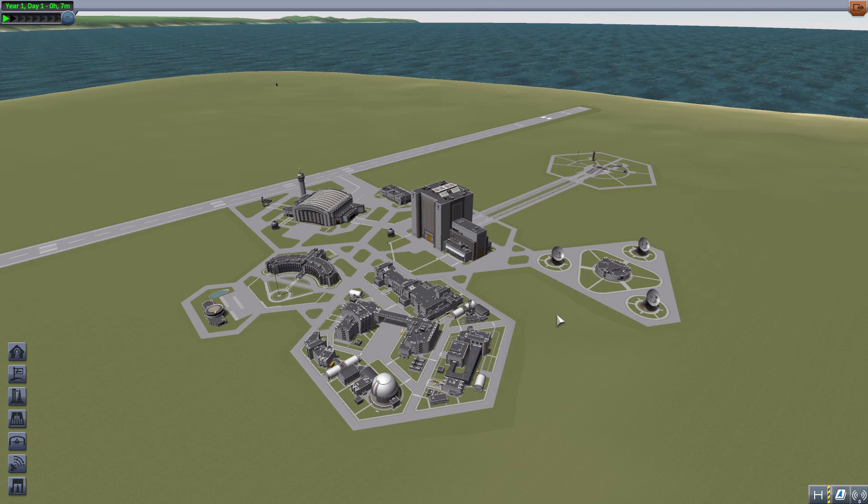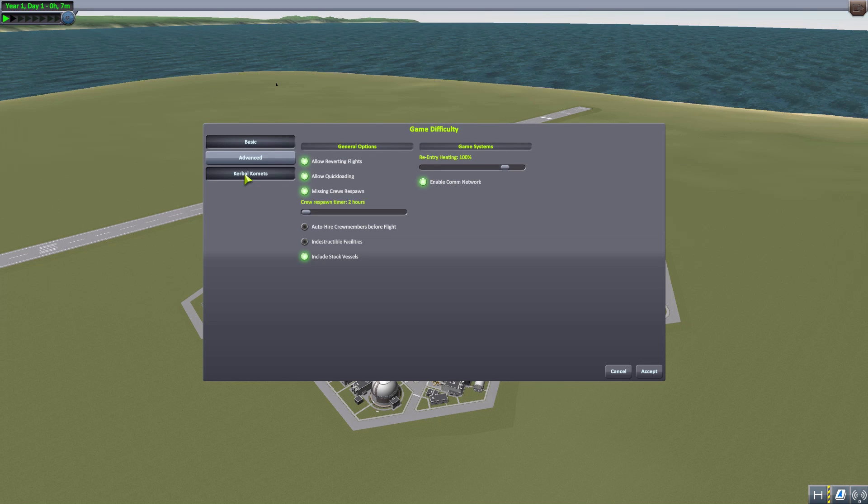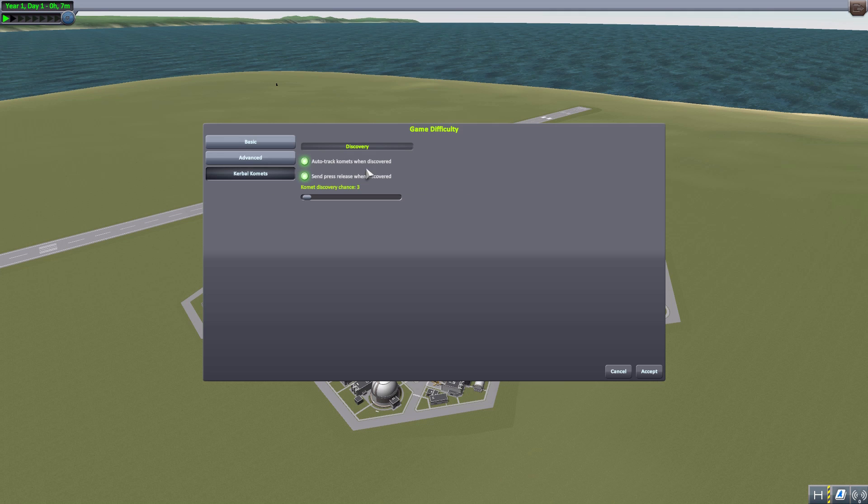What's really cool about that percentage chance of becoming a comet is that we can control that. If we go to our settings and go to difficulty options, we have a Kerbal Comets button with three simple options: auto-track comets when discovered, send a press release when a new one is discovered, and that discovery chance, which by default starts at 2-3%. I turned it all the way up to 100 just to make sure I had enough to show off for this video, then turned it back down to 3%. I actually find that 2% is probably more to my liking, as I like mostly asteroids and then just a handful of comets here and there.